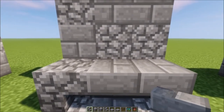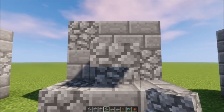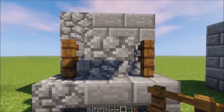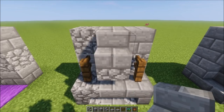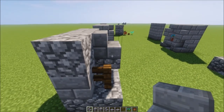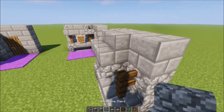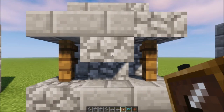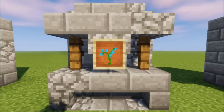On the second layer of blocks, place one upside down cobblestone stair with spruce fences on either side of it. For the top layer, place a stone brick stair, go along the side, and place another stone brick stair to give you the corner bit — do the same on the other side. Lastly, on the upside down cobblestone stair, place an item frame with a blue orchid inside it, just like that.